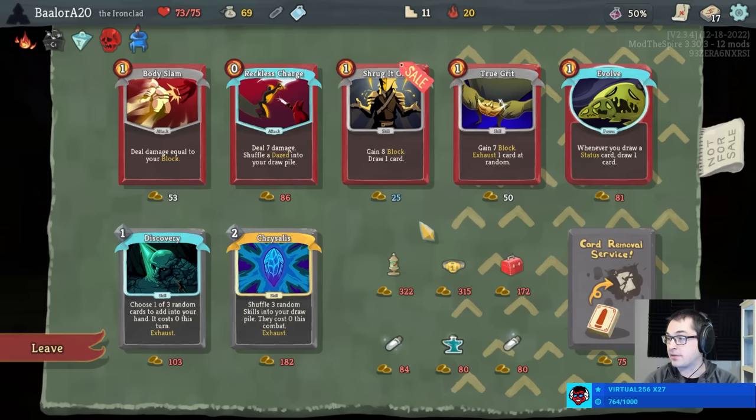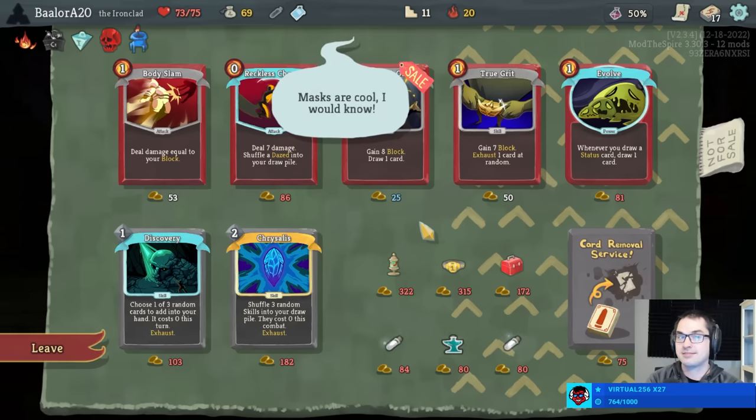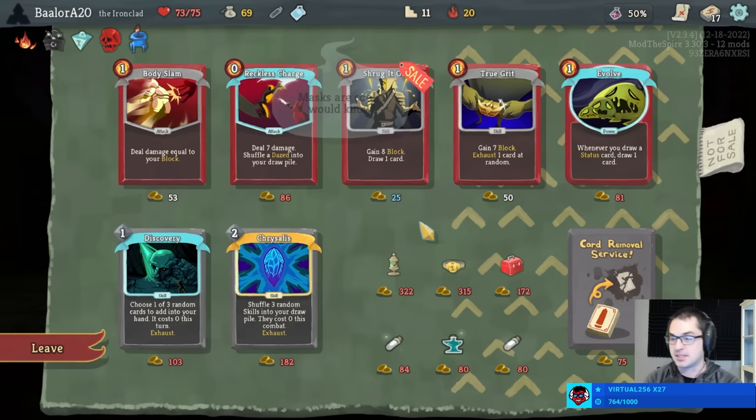I have had some good Puriapts — I think my best one was like 30 max health or something. The voice is, you know, come for the Slay the Spire, stay for the cozy vibes and the voice, I guess — it's definitely one of the mainstays of the stream. I've recently started thinking about keying the Strawberry too, so 7 max health is kind of medium tier as far as relics go.